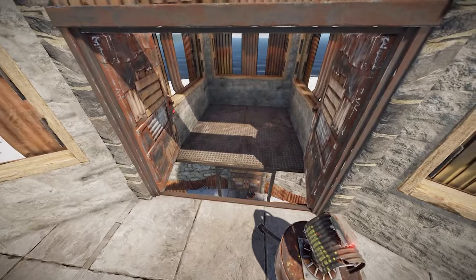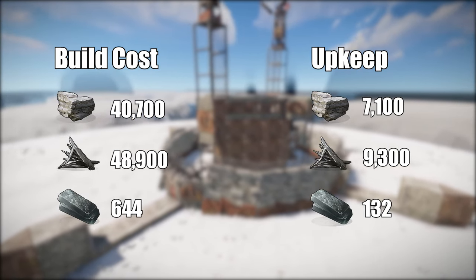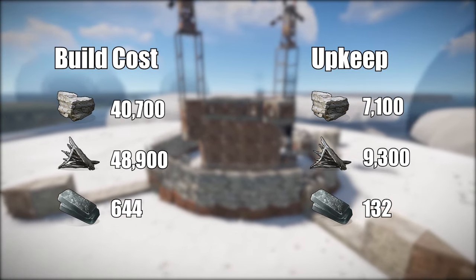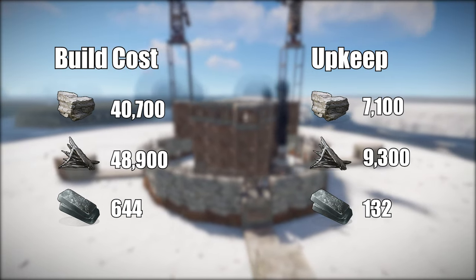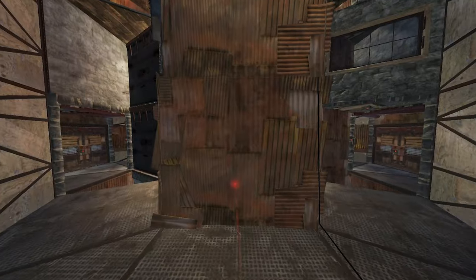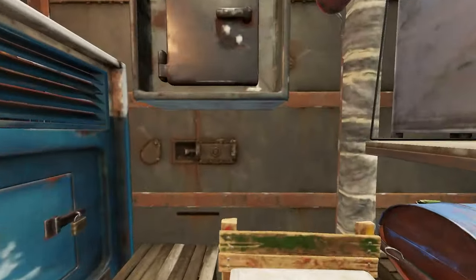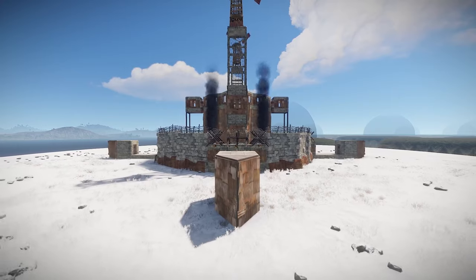In its final form, the base's upkeep costs are not for the faint of heart. These numbers represent the base in its absolute endgame state, where armored doors are abundant and you've upgraded your shell to sheet metal. Prior to making these expensive upgrades, you can expect the base to cost significantly less. A brute force side-in raid will prove incredibly expensive, and raiders would have to spend 32 additional rockets just to destroy the external TCs.